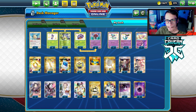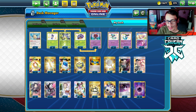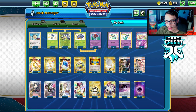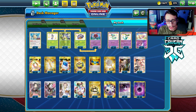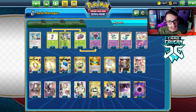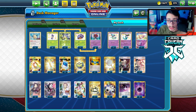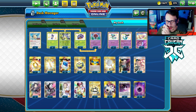I might also cut Dottler and Escape Rope for a fifth Psychic Energy and maybe an extra EXP Share. EXP Share was really good in this deck — being able to get that extra energy on your Dragapult is really strong. If you find Triple Energy for Orbeetle, you can bench Dreepy and go Triple Energy for triple Dragapult, and that Dreepy can become a fourth Dragapult later. Let me know what you thought of the deck down below. Thanks for watching — check out all the socials, Patreon, Twitch, Twitter. We're very close to 15k subs. Peace out!